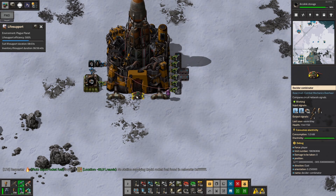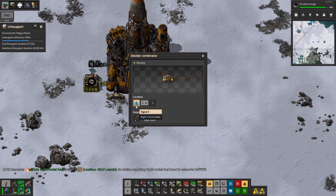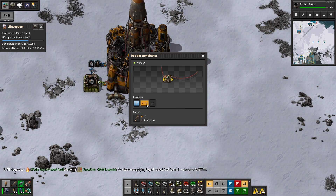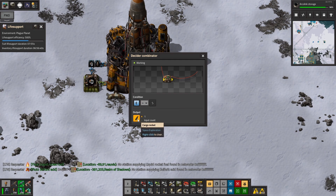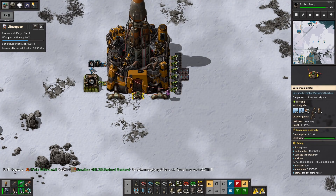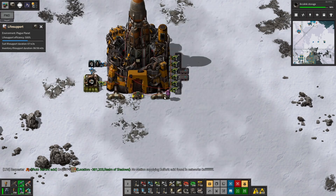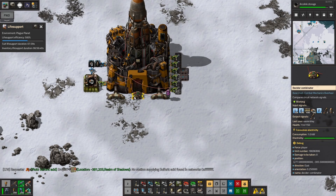This decider is where we fake the completion if there are empty squares. The silo emits the number of empty squares as the E signal, so here we say so long as it's greater than an arbitrary low number, pretend that the cargo rocket is complete. You can see there are currently 500 empty signals — if we put some stuff in here and fill up four of the slots, there are now 496.